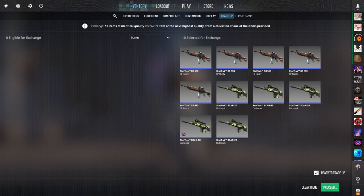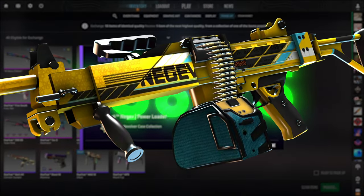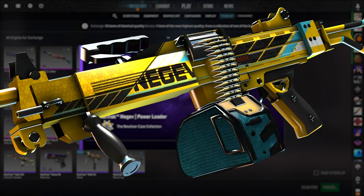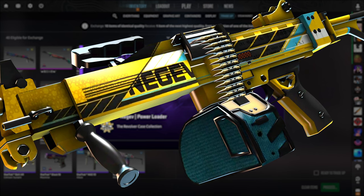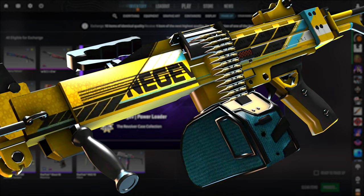We want to see the Revolver Case outcome. There are two bad ones from the Revolver Case, but we'd love to see the Negev — it's like a $10 skin, around $6 of profit. Three, two, one — we actually hit it! What a great start to the episode. $6.75 of profit to start us off. What a way to begin. Let's continue this for the rest of the video.